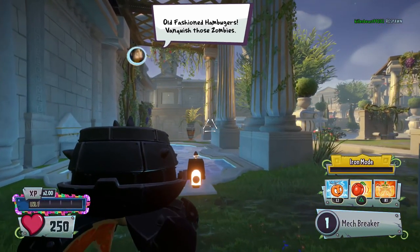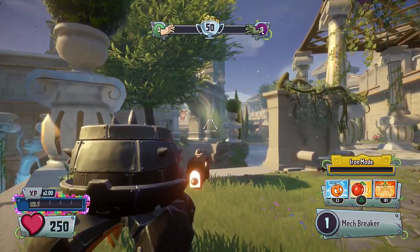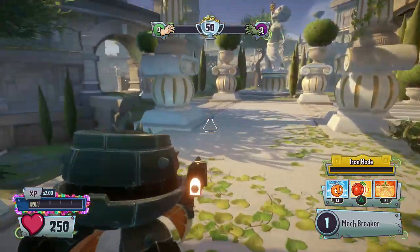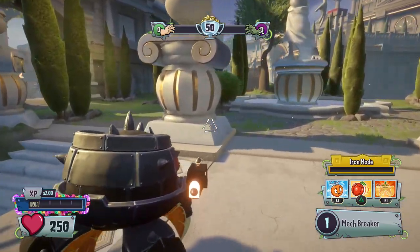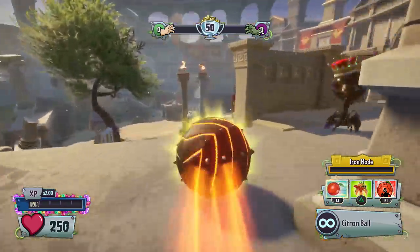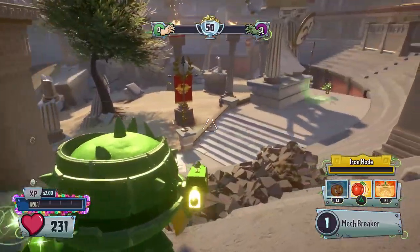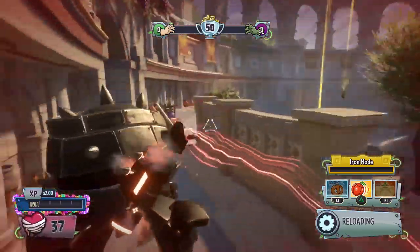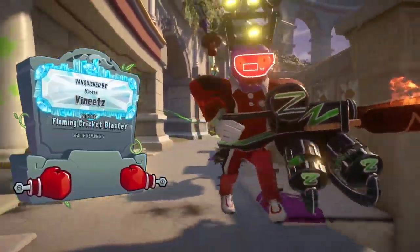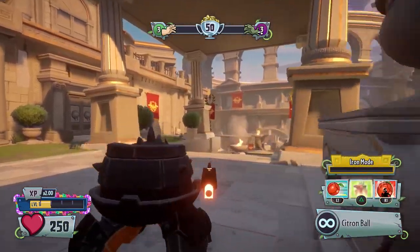Now we're moving on to the Iron Citron. He has some changes to his Mech Breaker, the name of his primary weapon. His close range direct hit is unchanged at 50 damage. The long range went from 25 to 15, and blast damage went from 12.5 to 7.5. That's a little worrying because this guy was also a bit of a sniper. We just have to really use our 250 health to its advantage and hit these guys where it hurts.